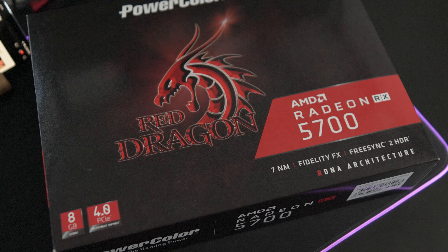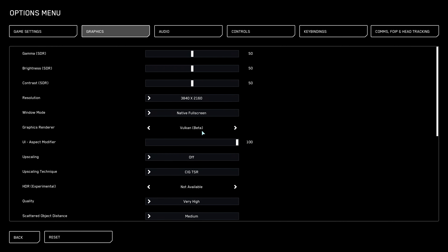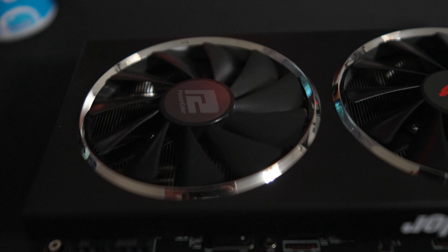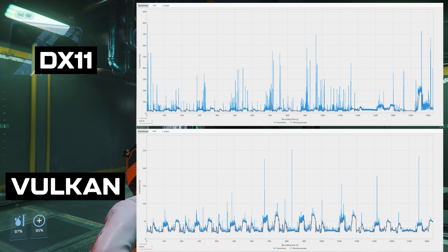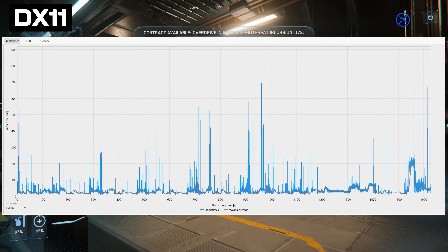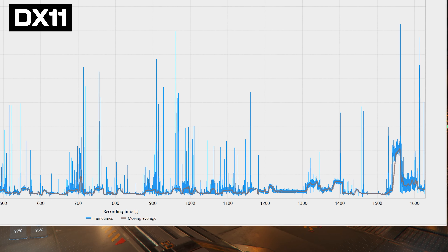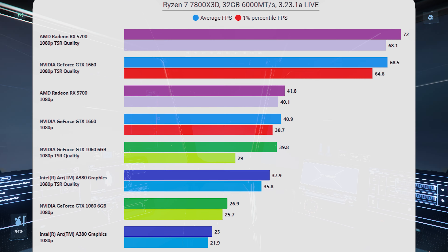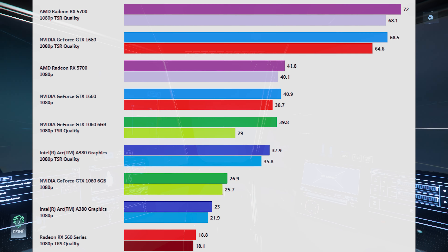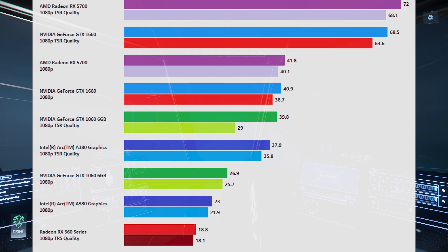The RX 5700 and the Vega 56 are hard to recommend right now because CIG hasn't got Vulkan working fully. Vulkan is still in beta and it still doesn't work perfectly — I can't get the game to run in this scenario. When Vulkan is fully working, that should really help with the frame drops we see on these AMD cards that have got less than 10 to 12 gigabytes of VRAM. So at this point in time I'm hesitant to recommend those cards because you will get significant frame drops and frame pacing issues in the cities especially. But depending on when you're watching this video, if Vulkan has been developed further, they might become decent recommendations.